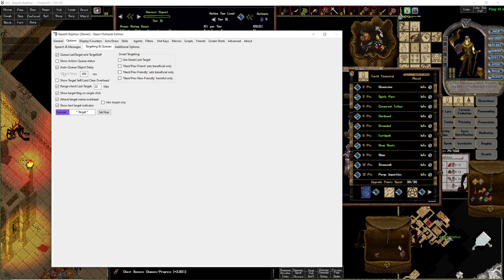So just turn on auto cue and set your object delay to 600. If this isn't set to 600, the script's going to do it for you anyway, but I recommend doing it yourself if you're going to use auto cue.